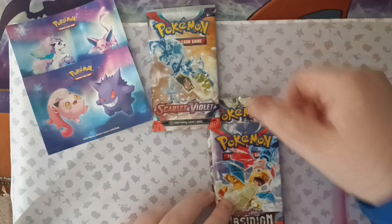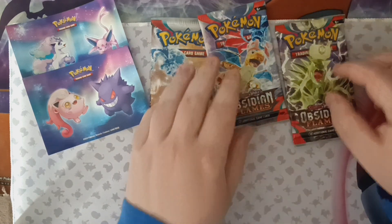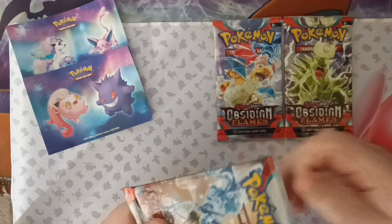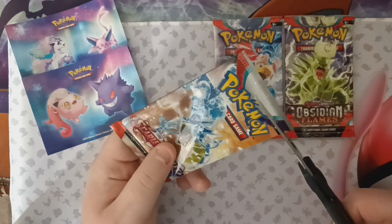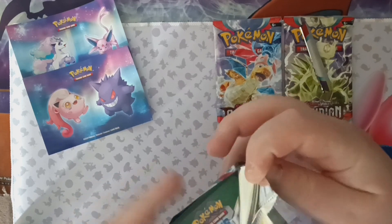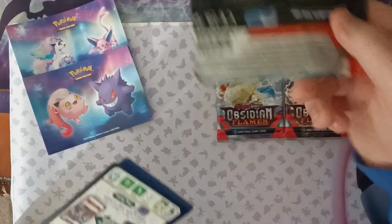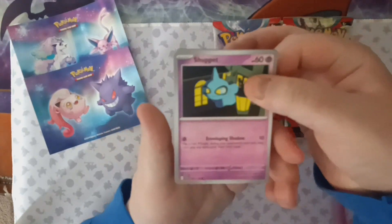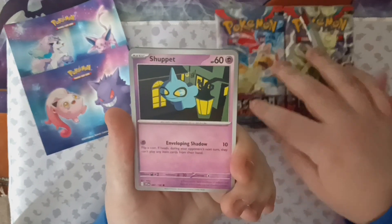We've got Scarlet Violet Base, Obsidian Flames, and Obsidian Flames. We're going to do the Base first because I've opened this set before — I got the alt art Miraidon and the gold Miraidon in my first three packs, so I just don't buy the Base set anymore because I already got the best stuff. But maybe we'll get some good stuff here. I don't know what else is really in here, so time to find out.